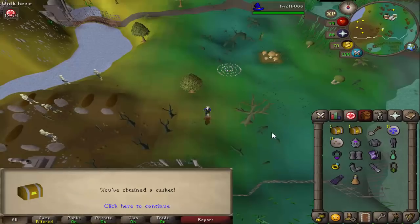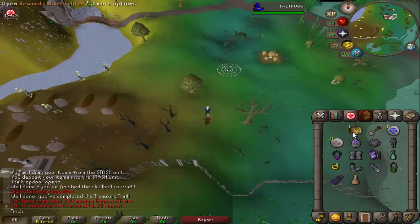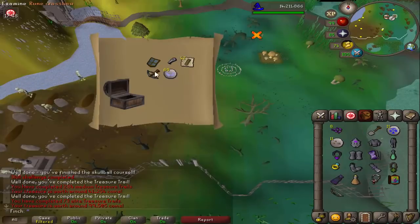Two more clue scrolls picked up from sandstone mining — a medium and an elite. From the medium, a Hasidic Banner which might be a unique. And nothing too good from the elite.